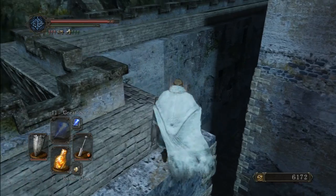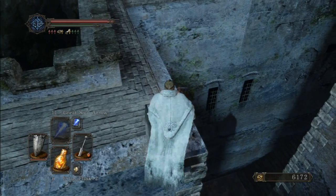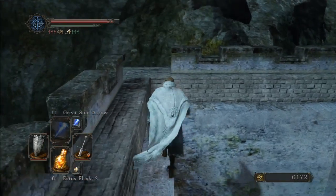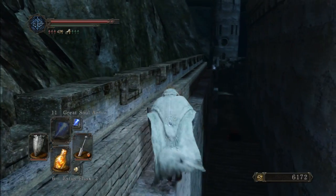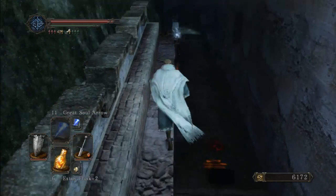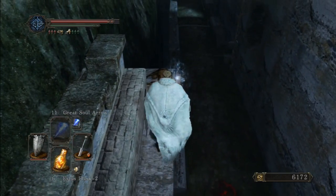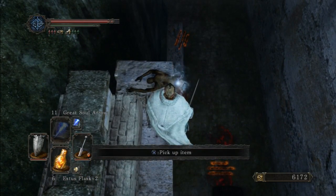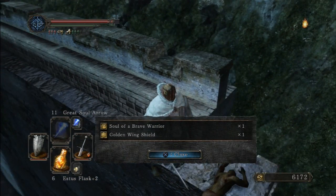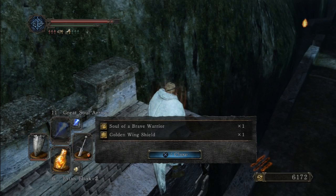As you can see, it's over there, so you just need to be careful and try not to fall. It feels pretty dangerous to go in here, but if you manage to do it, it won't be a problem. Here is the item, and besides the soul of a brave warrior, the important thing here is the golden wind shield.